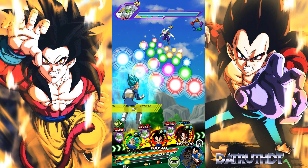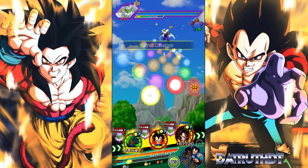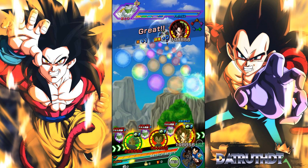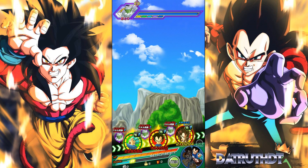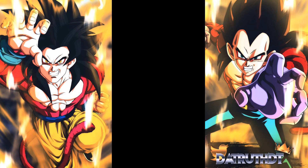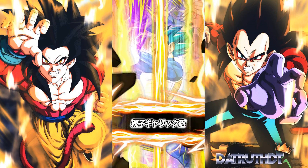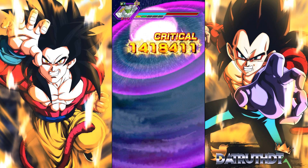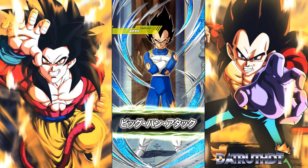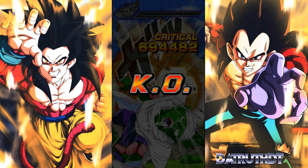One other thing about this Vegeta: he does stack attack, which is a little interesting. We could have TEQ Vegeta go first, since he'll give our boy a bit of extra attacking power. Dokkan is not scared these days to make every single unit they put out have at least some sort of value or role to fulfill. Even free-to-play stacking units are going to be very helpful.